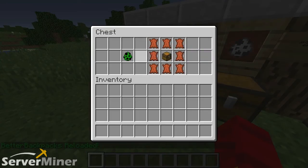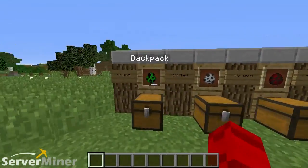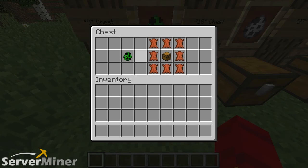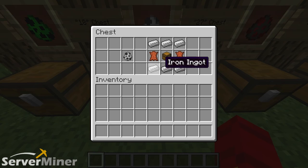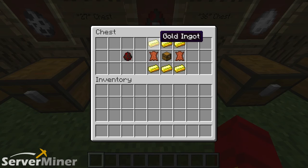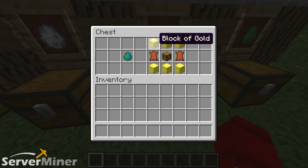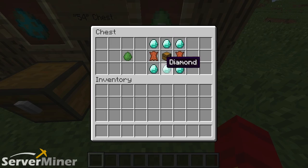Yes, ladies and gentlemen, there are crafting recipes for each and every one of these backpacks — all different in the config file — and you can change any of them at will. For the 9-slot backpack, you need 8 leather and a chest in the middle. For the 18-slot, you need 6 iron ingots (3 on top, 3 on the bottom), 2 leather, and a chest. For the 27-slot, it's 3 gold ingots on top and bottom (so 6 total), 2 leather, and a chest. The 36-slot uses 6 iron blocks (3 on top, 3 on the bottom), 2 leather, and a chest. The 45-slot is the same but with gold blocks. And finally, the 54-slot — the largest — uses 6 diamonds, 2 leather, and a chest in the middle.